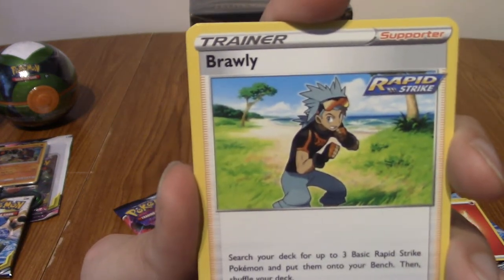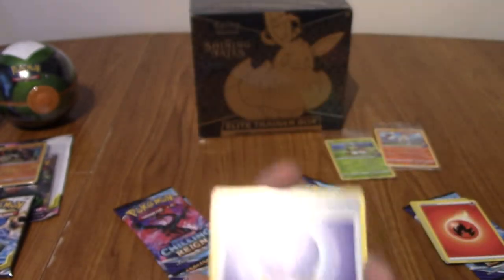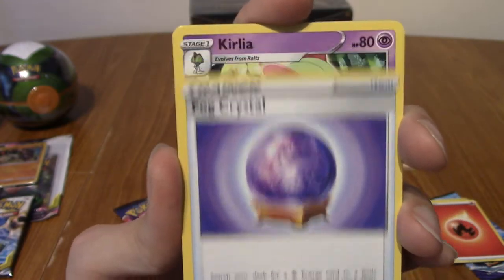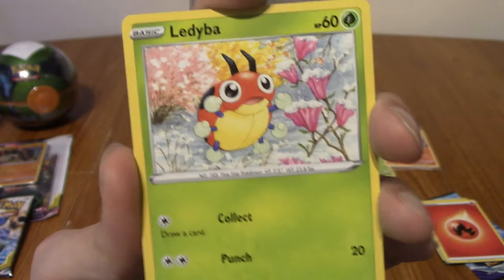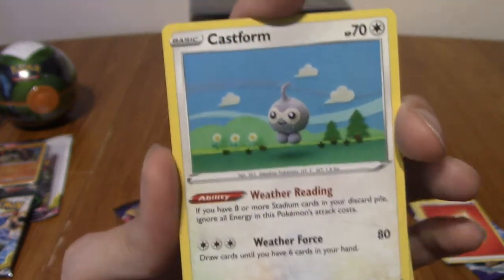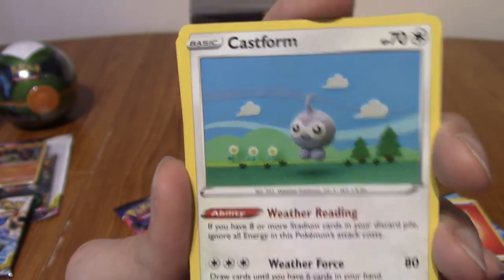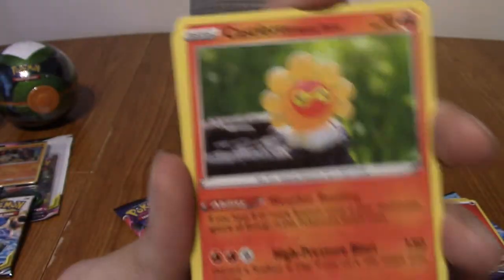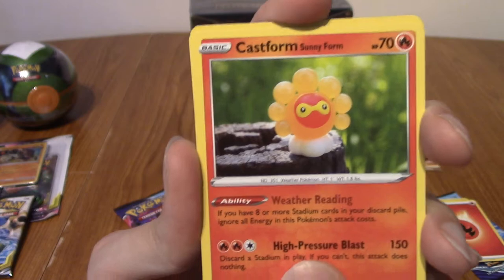We've got Brawly - Gen 3 Remix! We've got a Fog Crystal. A Kirlia - very cute. We've got a Ledyba. A lot of these cards are kind of new to me because I've opened like four or five packs maybe. We've got regular Castform. Oh! You've just answered my question - thank you, pack. Yes, there are different types of Castform - very cute, I do like Castform.